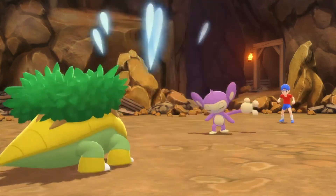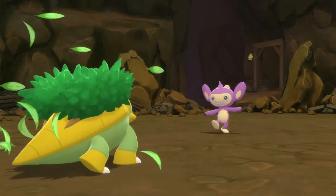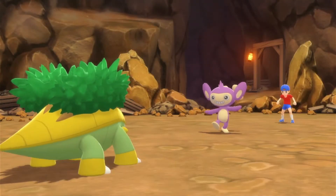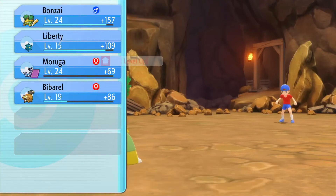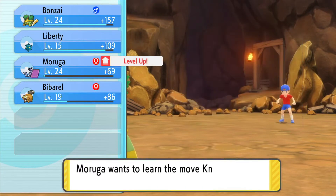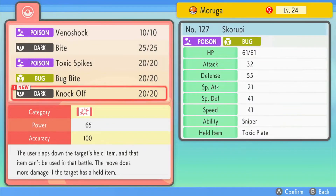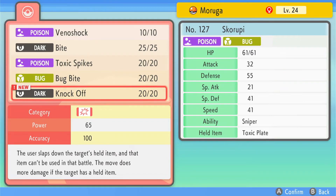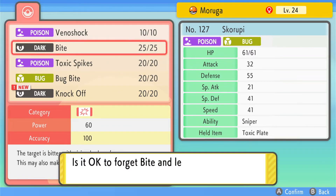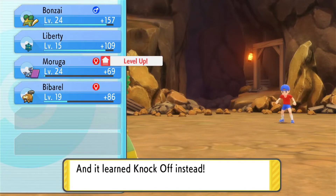Moruga learned Knock Off at level 24! Knock Off is a physical Dark-type move with 65 power — Bite is also physical with 60 power and can cause flinching. Knock Off's bonus: if the opponent has a held item, it knocks it off AND deals extra damage. Most Pokemon in this game have held items, so Knock Off is superior. I'll replace Bite with Knock Off.